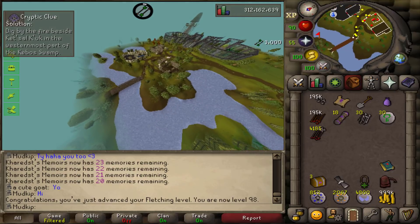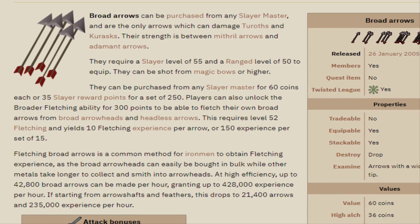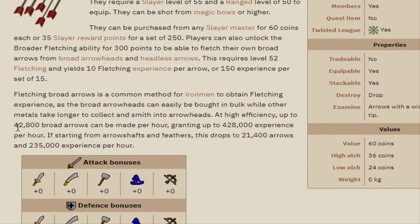According to the wiki, at max efficiency you can make up to 42,800 broad arrows per hour. That assumes you're starting the next tick cycle of broad arrows the moment the first cycle of 10 sets ends. If you really want to just stand around and do nothing, we could get to 50 million XP in like five hours — well, we'd be reaching 50 million XP from where we are.